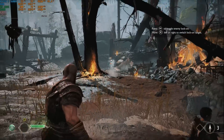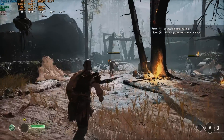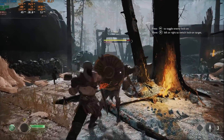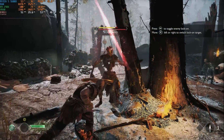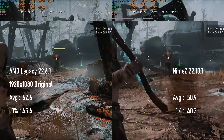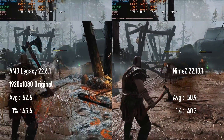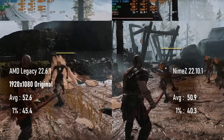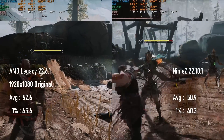God of War's results actually see a kind of regression, though not a huge one. At 1080p original settings, the Legacy driver set hits 52.6 FPS on average, whereas installing Nimes actually sees that average drop by less than two frames. This reduction probably comes from the significantly lower 1% scores, dipping as low as 40 FPS compared to 45 on the Legacy drivers.